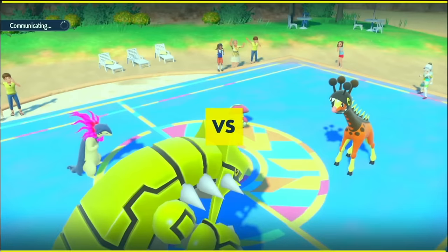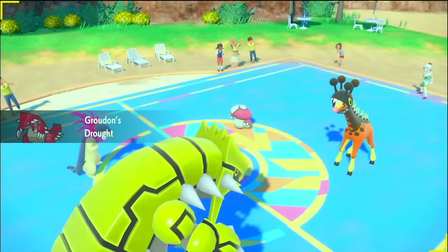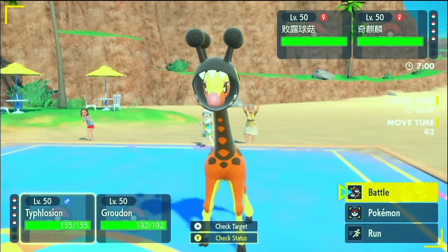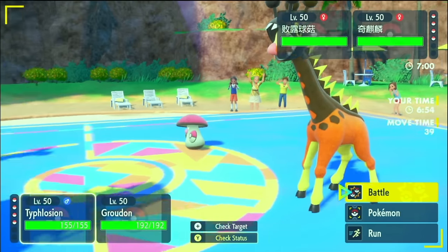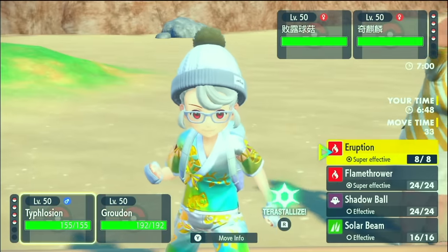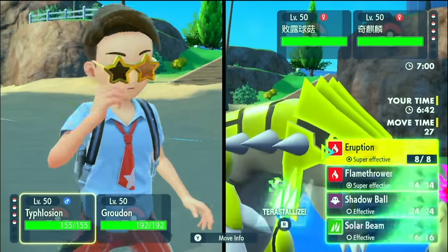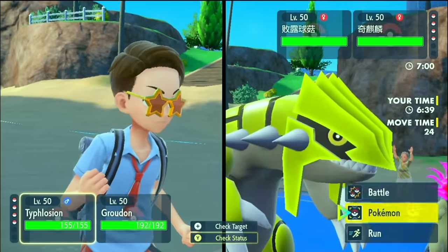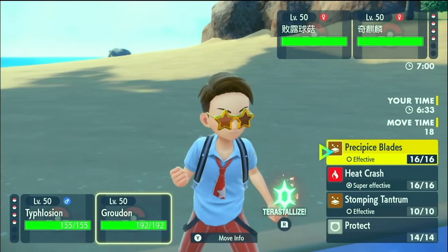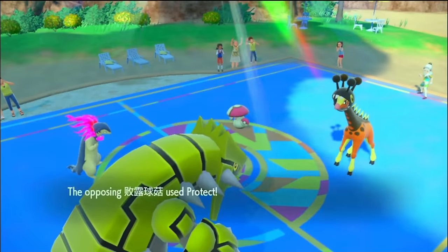Alright, Amoonguss and Frigirath. We see a Citrus Berry and a Rocky Helmet. I can't read that language, so I'm not sure who's who, but you send out your first Pokémon on the left — so from their perspective, Frigirath is first, meaning Frigirath has the Citrus Berry. Do I just go for Eruption? Do I do a hard read and try to Solar Beam the Amoonguss? That would be funny, but not necessary. I think I'll go for an Eruption and a Precipice Blade.